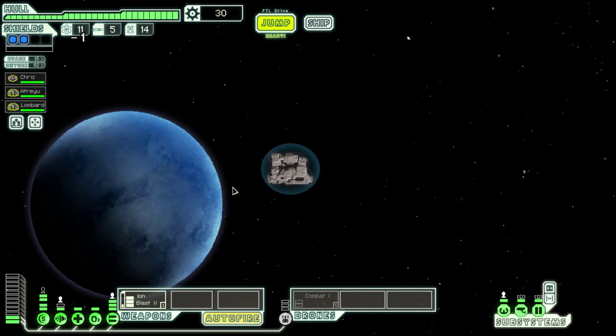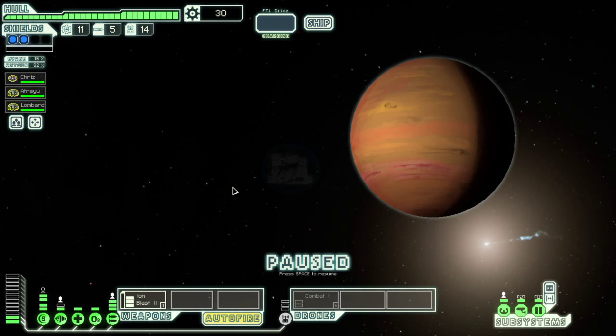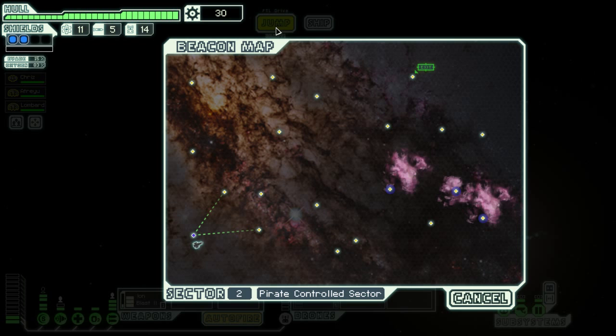I think we're going to go pirate control — get more fights, get more loot. Okay, so we need to go there. Those are the only two that connect to it. We can go that way and do this bottom route, or we can do this top route. Actually, we can't even go that way. So we come here and go that way, or go this way, which I think we'll do.